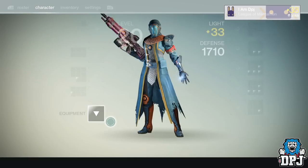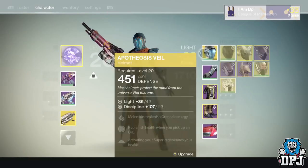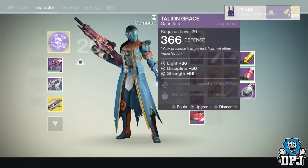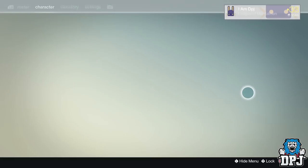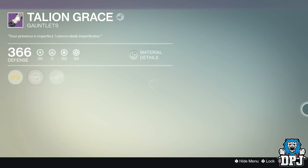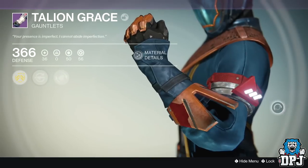What else did I get? These gauntlets — Italian Grace — 50 Discipline and 56 Strength, increases reload speed of auto rifles and grenades, and hits restore melee energy. Let's have a look at what these look like... standard, standard, standard. Let me get rid of that while I'm here.